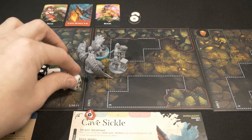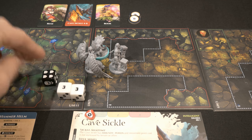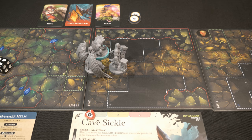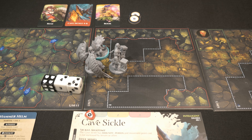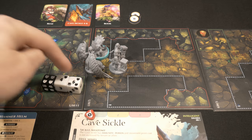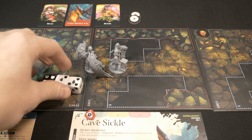The initial roll wasn't good - lots of shields but not what I wanted. The hammer helm lets me exhaust it to reroll any dice in the combat pool, so I'm keeping the shields and rerolling the other two. Much better results - we got a 10, so two damage already, and adding all those shields plus the books blasts this cavesicle straight off the table. Removed from the game - fantastic!